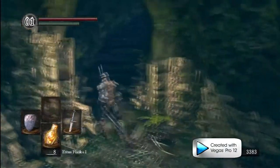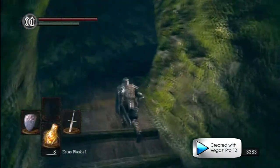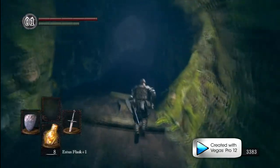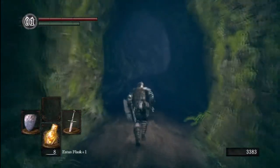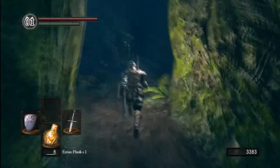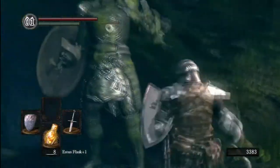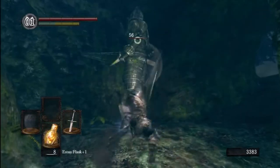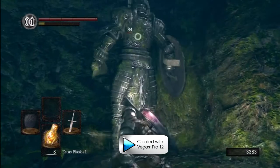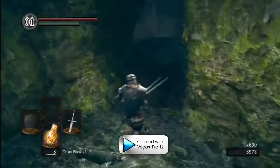Heading up here, there's going to be another stone soldier right at the top of this path. I'd recommend pulling him down to the little area below rather than fighting in this cramped spot. See what he's doing there — he's using the spell that slows your movement speed, but it does leave him open. He's dead before he could really take advantage of it.